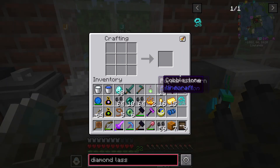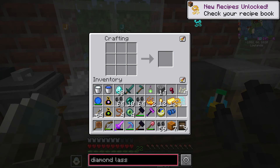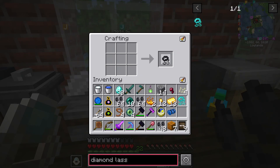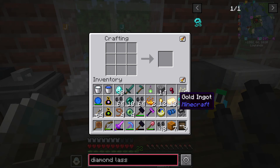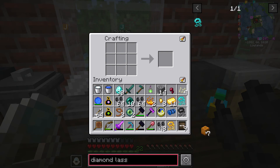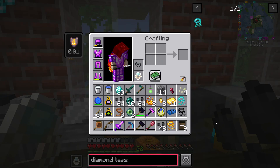Just throwing big gold around. There's an enderman in one of the villagers. As long as it's not a zombie, I'm fine. Or a creeper.